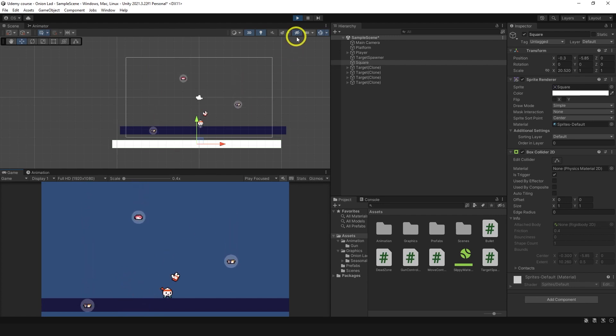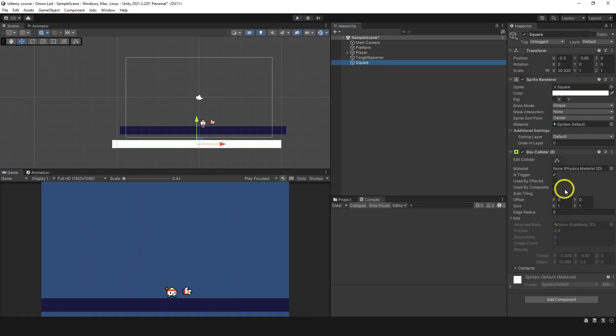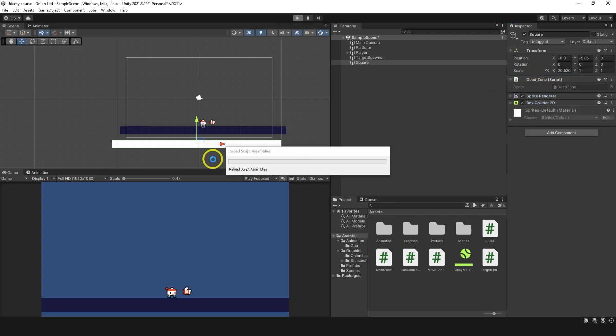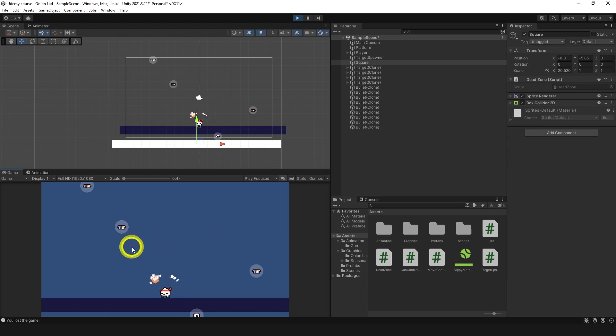Nothing happened at first - I forgot to put the script on the object. Now with the script attached it works: 'you lost the game'. I love it. We can create bullets and flip the character too.